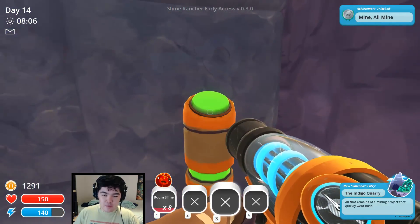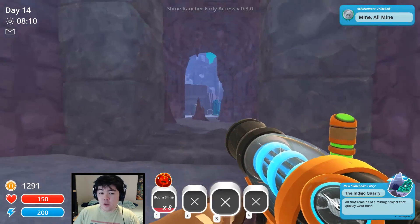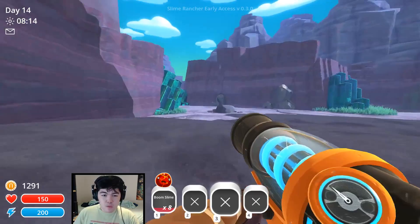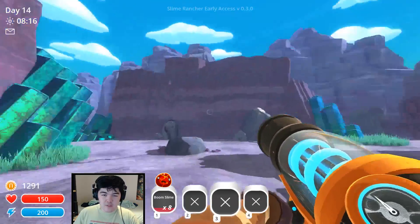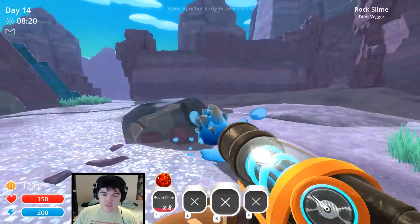So here's the wall. Press the button and use a slime key, which we already have. To get a slime key, you have to feed a gordo — just feed them food and whatnot and eventually they give you a key. Oh my god, look at this — this is totally different to other areas. Look at these quartz looking things, holy crap. Gives me some Zelda vibes.